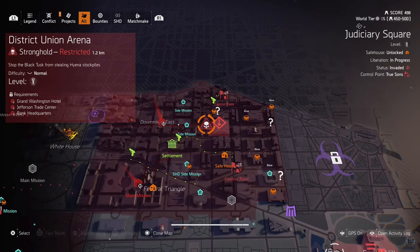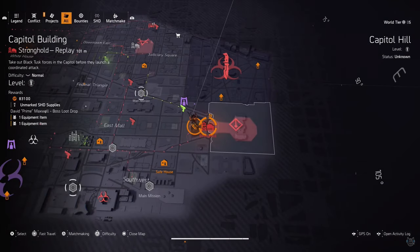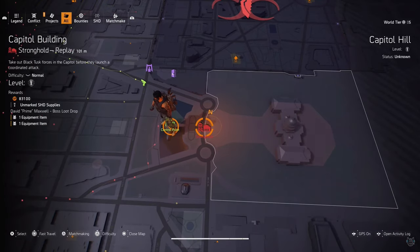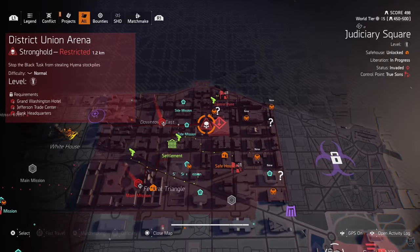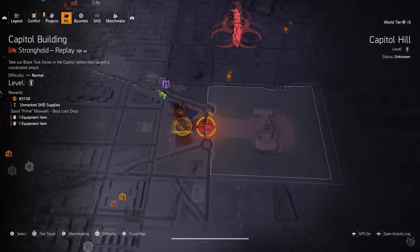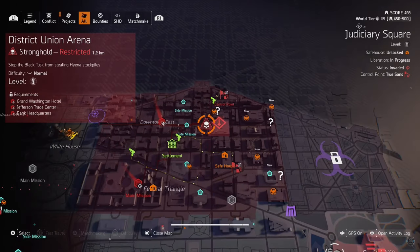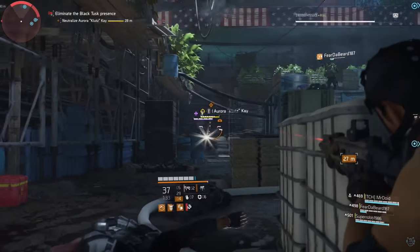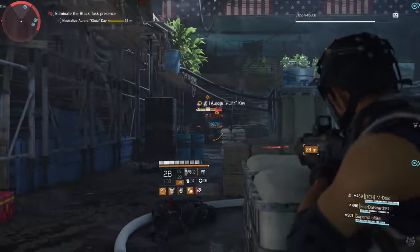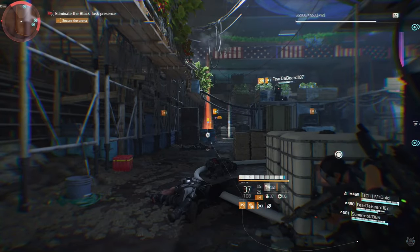The next couple of parts can be done in any order. You need to complete every stronghold in the game while invaded — that's where you get each piece. They reset weekly, so you get a different invaded stronghold each week. You'll have to complete District Union, Capital, and Roosevelt. This week District Union is the invaded mission, and the boss there is Klutz — kill him and he will drop the exotic piece you need.